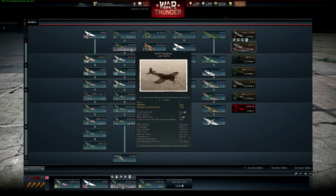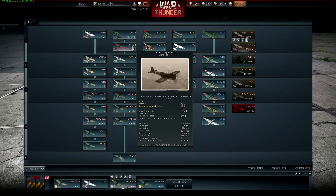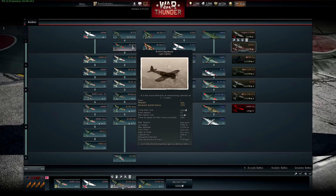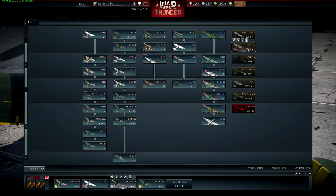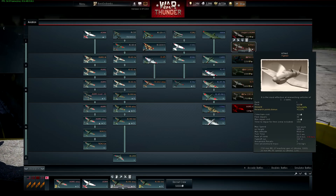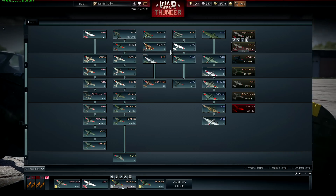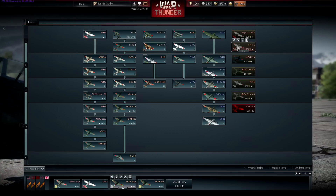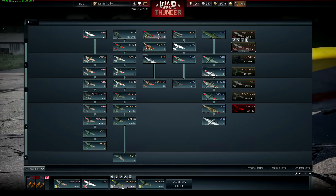If you look, the top tier fighter right now is the Hayabusa, which has two 12.7mm HO-103 machine guns — so the fire rate's a little slow. This A7 HE-1 is packing some serious firepower. If you're looking for a new Japanese fighter to bring something different with more firepower, I think this is going to be a hot item at this lower tier.